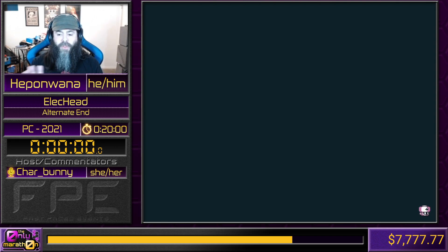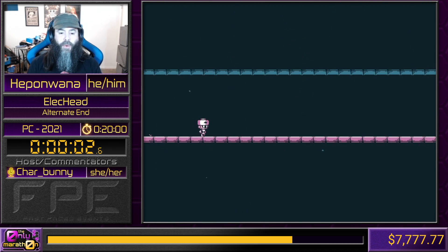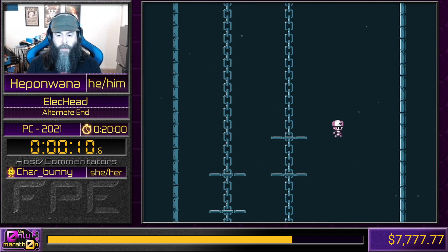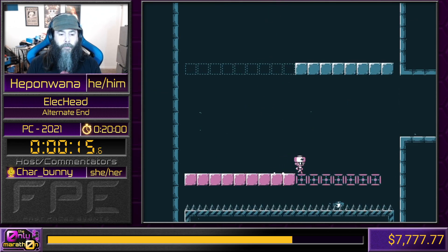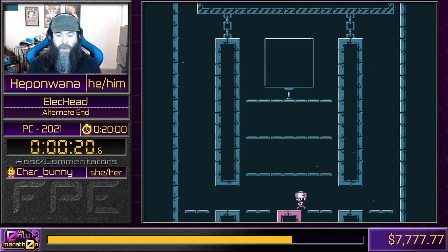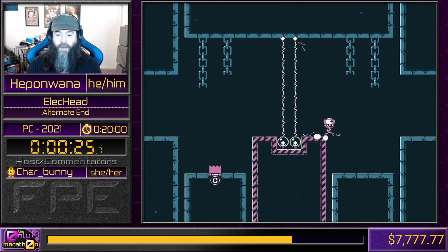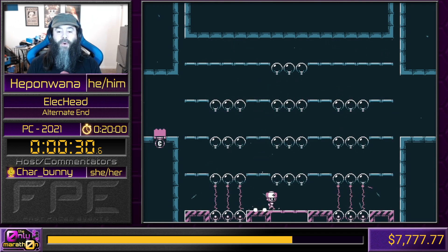Go time is in about three or so seconds. Ready, set, go. So in Elekhead, you are this cool little robot guy - Elekhead. Your head is electric. You might be thinking, well, if your head's electric, doesn't that mean your body's electric? Well, eventually we're going to separate our body and our head, but not quite yet. For right now, our head and body are together. Anything that your head touches, including your body, will be electrified. And anything that is electrified touching anything else that's electrified will be electrified.